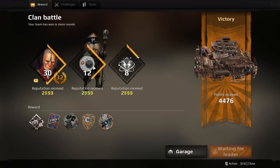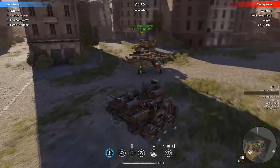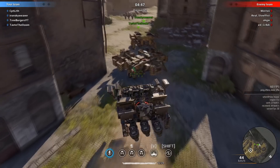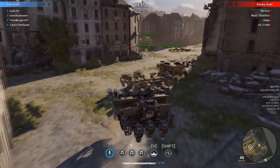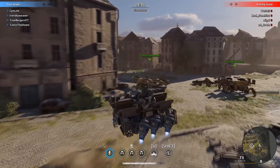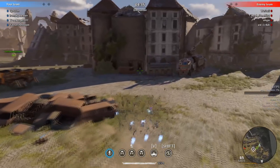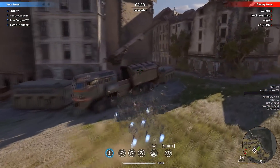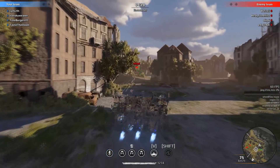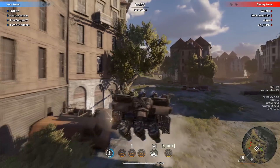Moving straight on to the second game — this one was a bit more interesting. I don't remember which clan these guys are from, but they had a pretty interesting setup: a triple Aspect with a Porcupine, a Typhoon spider, a Reba spider, and the last guy was a Helios hover. So they sort of have a jack of all trades — one of a lot of things. We basically just try to trade evenly with them.